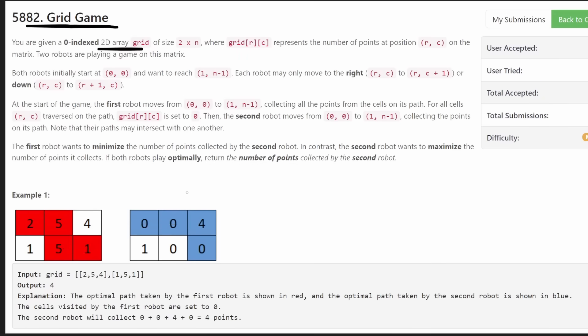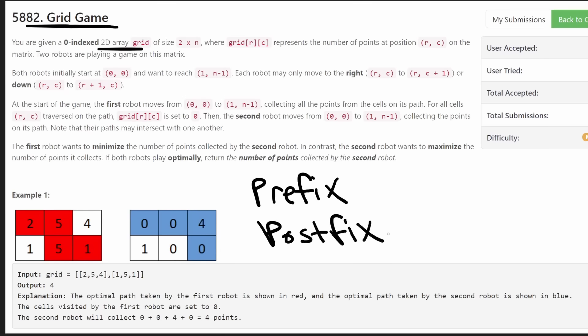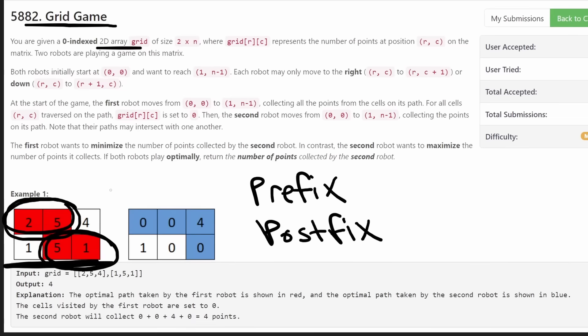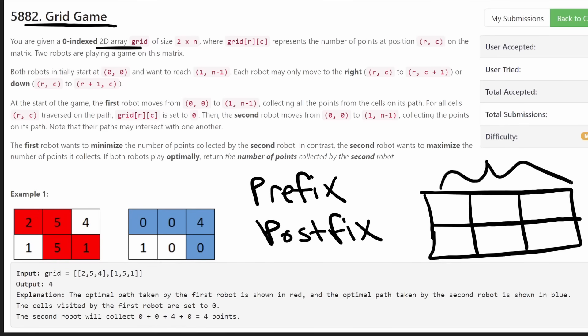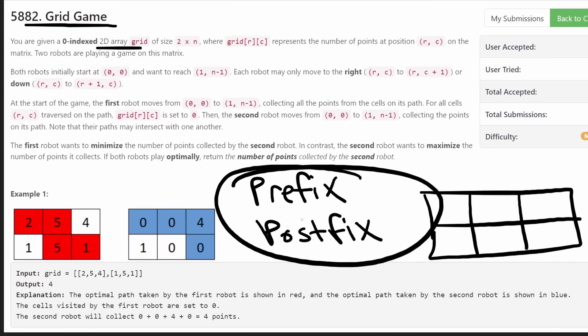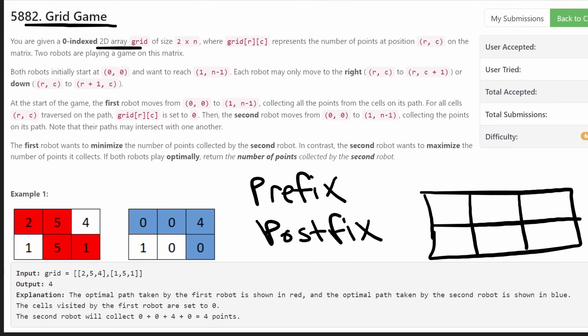This problem isn't super difficult, but there are definite tricks you need to understand. You really need to understand prefix and postfix sums. The reason is that both robots travel in paths such that in the first row they cover some prefix of that row, and in the second row they cover some postfix. So we're going to compute prefix sums for row one and postfix sums for row two.